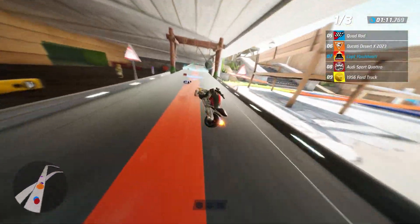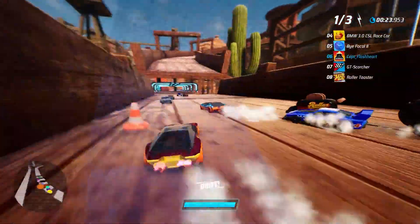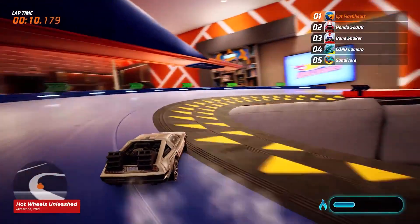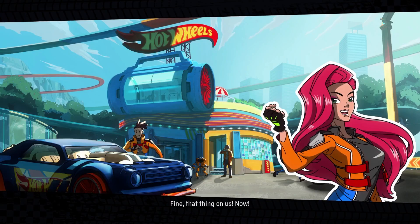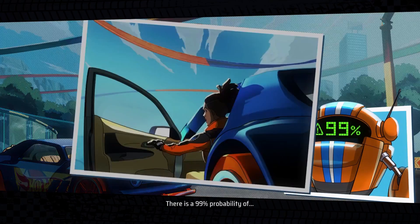Hot Wheels Unleashed 2 Turbocharged arrives next month on October 19, 2023. For more, check out our previous impressions from our first hands-on, and if you skipped the original you can check out IGN's verdict on that. For everything else, stick with IGN.